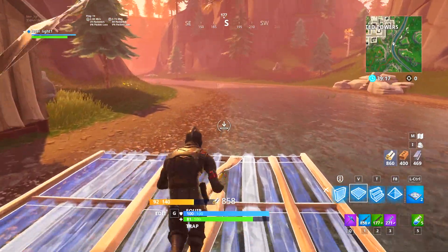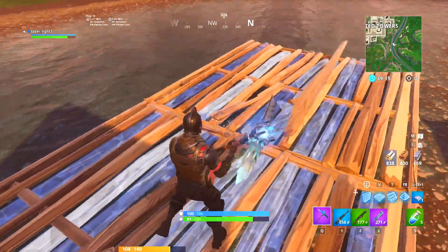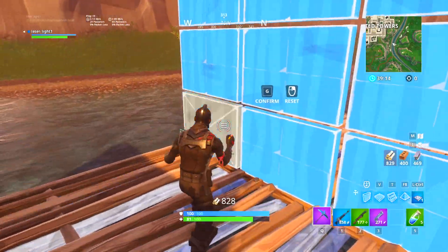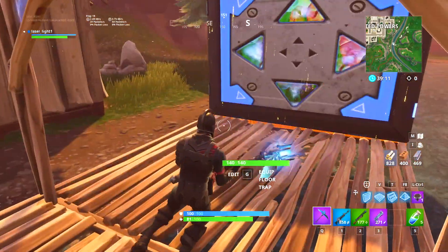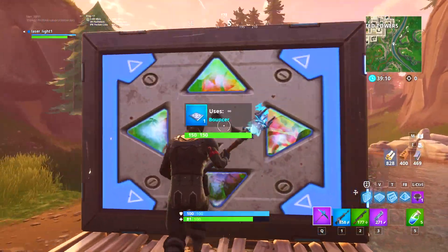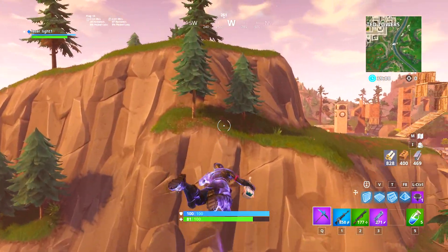There are two ways of doing this. I'll show you the easier way first. You build two ramps, place a bouncer, place a wall and edit an archway, then place a launch pad. Go up to the bouncer and launch. Most of you probably know that already, so now I'm going to show you a more advanced technique.